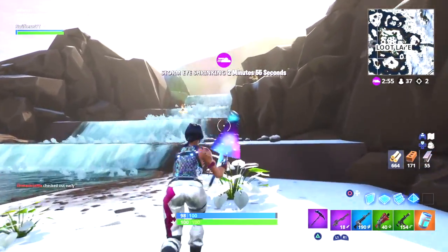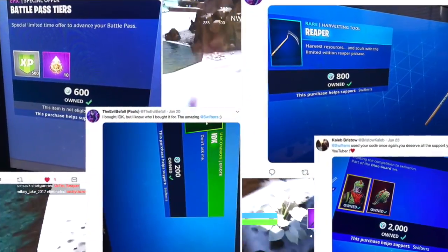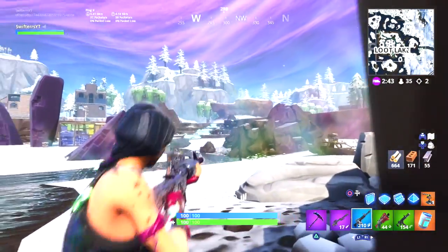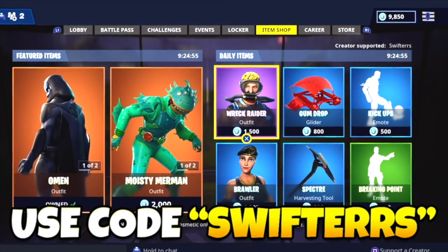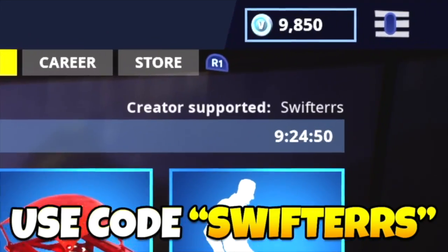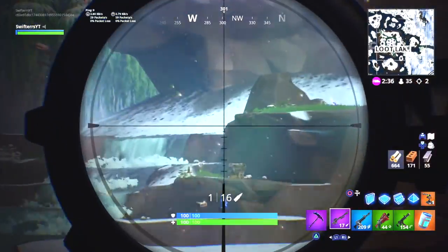Before we get started with today's video, I wanted to give a massive shoutout to everyone you see on screen right now, because all of these people used my supporter creator code. If you'd like a shoutout in an upcoming video, go ahead and head over to the item shop and input my supporter creator code, which is just Swifters. Take a picture of you using my code to buy skins or anything else in the item shop and tweet it to me over on Twitter. The link to my Twitter can be found in the description below.